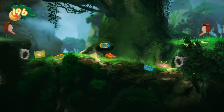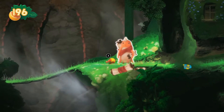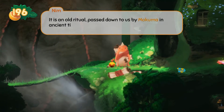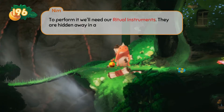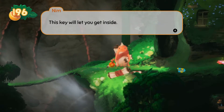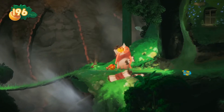The village! Gotta love this beautiful village, right? Let's go see what Nim has to say now that we have all three of the chiefs completely here. 'I've talked it over with the other chiefs and the only way to save Makuma is by performing the ceremony of healing. It is an old ritual passed down to us by Makuma in ancient times. To perform it, we'll need our ritual instruments. They are hidden away in a cave above Makuma's pit. Please hurry up there and get the ritual instruments while I prepare the chieftains. This key will let you inside.' Oh, that was the key — that was the ritual instruments that we had found.